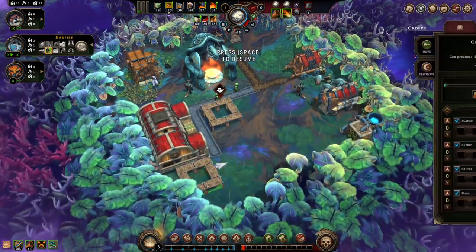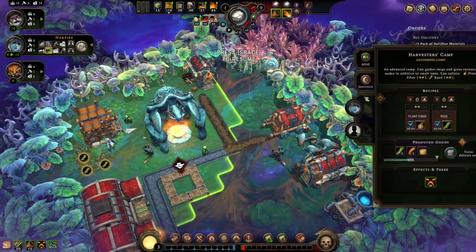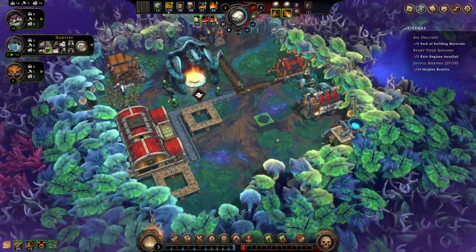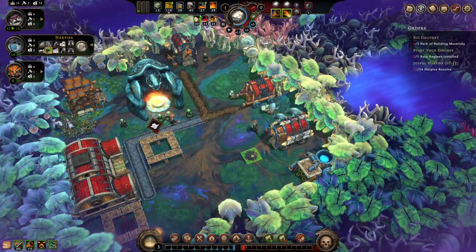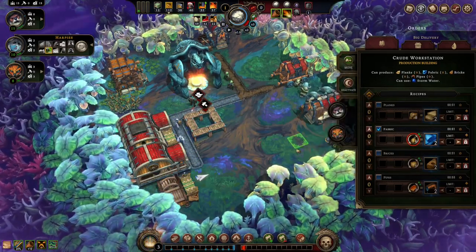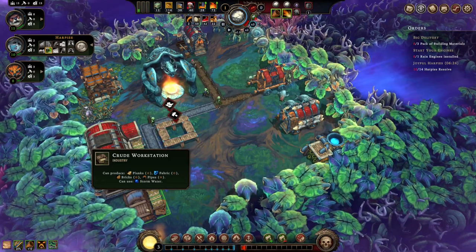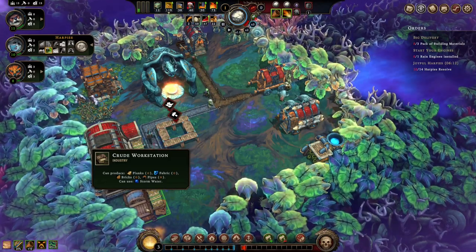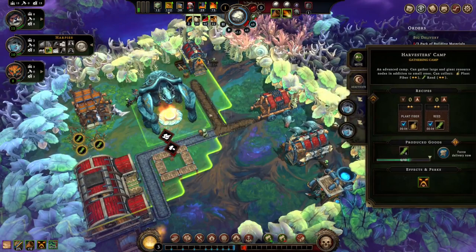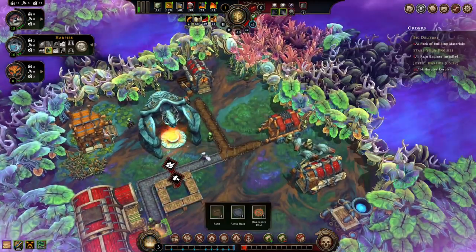Then I need to prioritize - I'm gonna say make nothing but fabric. Can you work in there? Go. Then have you guys work here. Let's see. Resolve up to 14. Can I say only plant fibers? Nah, this uses both so it doesn't matter. Well, we'll see what happens.